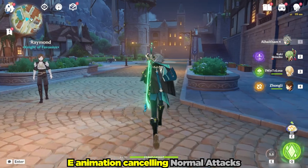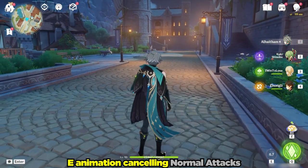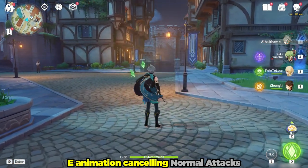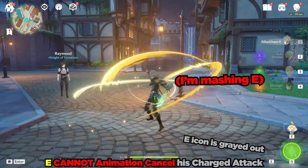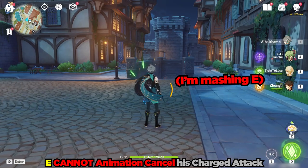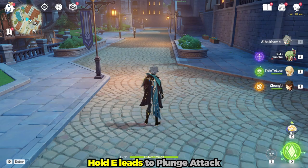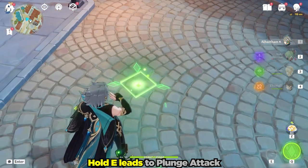Al-Haytham's elemental skill can instantly animation cancel any part of his normal attack stream. However, Al-Haytham's elemental skill cannot animation cancel his charge attack, and knowing this will help you avoid or at least mentally prepare you for some slight inconsistencies when you try to use his elemental skill. Holding his elemental skill and even angling it down at the ground will actually still lead to a plunge attack.